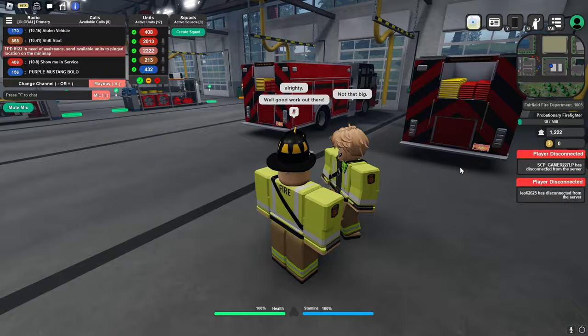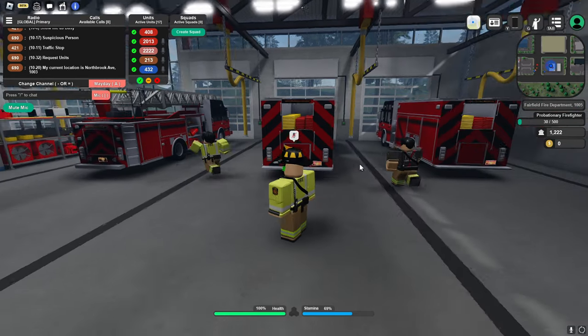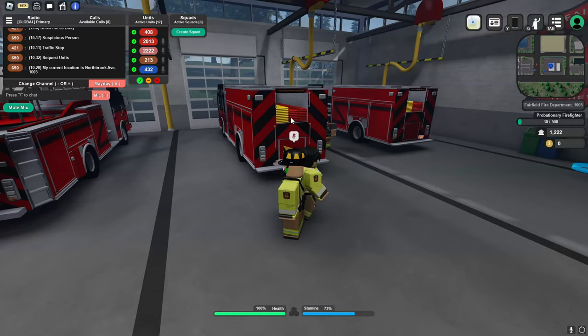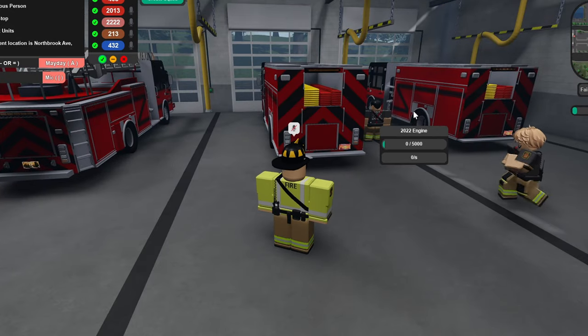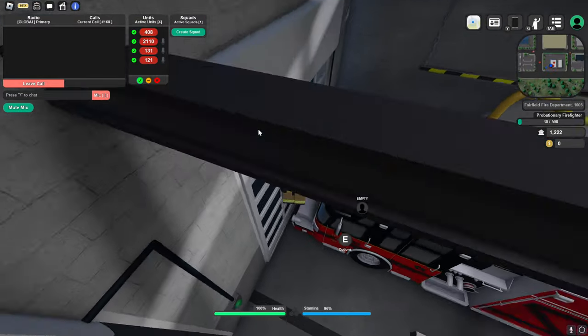Let me customize my duty belt real quick because why not. That looks better. We are so ready right now for any call possible - we got everything here. This looks super good. We got a call - dumpster fire! We're moving out, everyone go go go go.